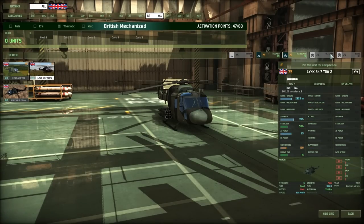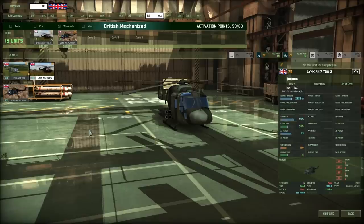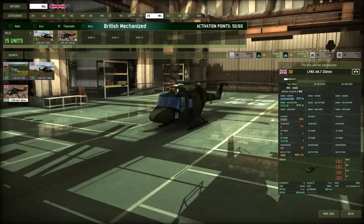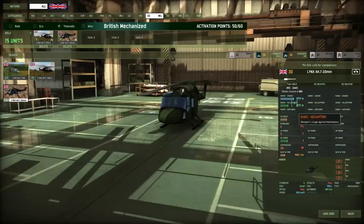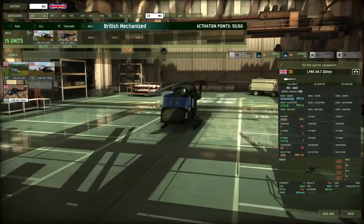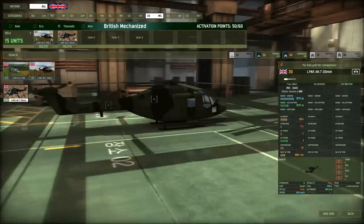Moving on to helicopters. I'm going to get a Lynx TOW and a Lynx AH-7 20mm. Get one Lynx AH-7 TOW 2 to engage tanks from the air, and the AH-7 20mm as secondary. These two work well together: the TOW takes out tanks while the 20mm can engage helicopters and ground units. If you have a few of them — there are 10 available — you can take out enemy helicopters as well. They can get ripped down by enemy gunships so the 20mm provides that air cover. Buy a Lynx TOW and a Lynx 20mm together for mutual support.